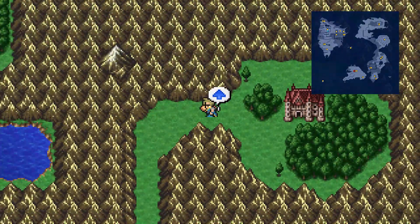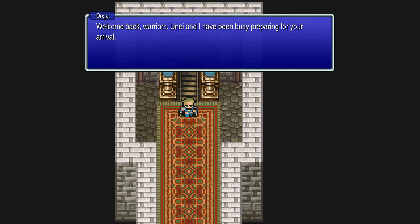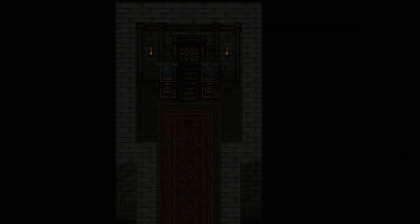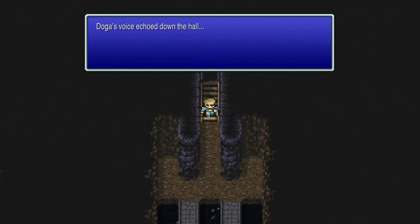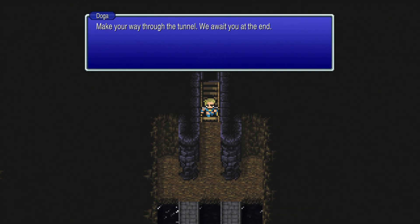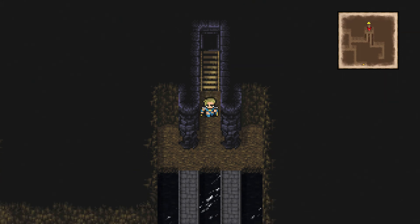From there, just take a couple steps down and you'll get a cutscene. We've been transported to Doga's Grotto. This is a one-time visit location, so we're going to get all of the bestiary entries and all of the treasures in this one run.